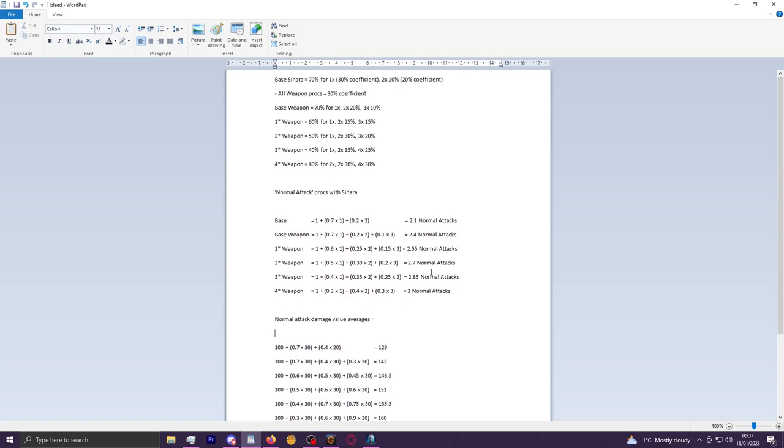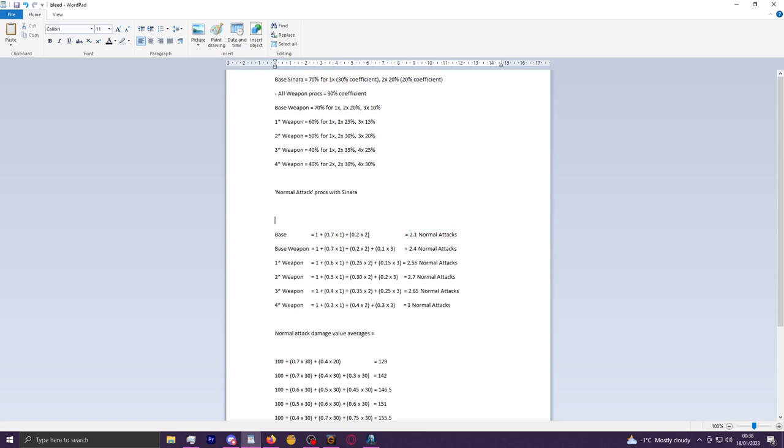There are a lot of numbers here — you can pause and scroll over them if you wish. But the basic takeaway is that Sonara will take your normal attack trigger values from one per unit on average to 2.1 every time they attack. So you're over doubling how many normal attack procs you have, to then funnel into things like Reya and Kevin.